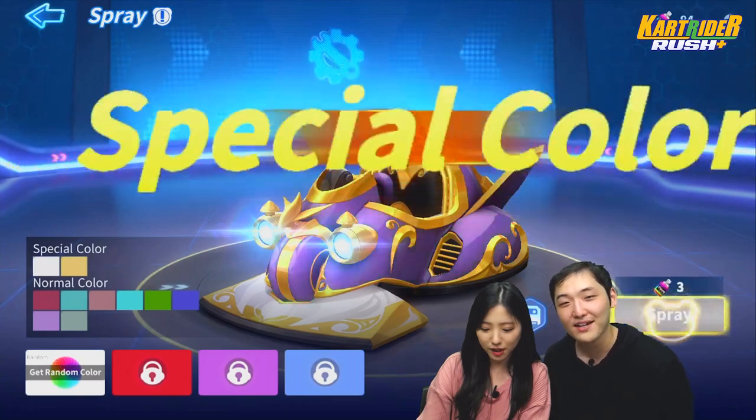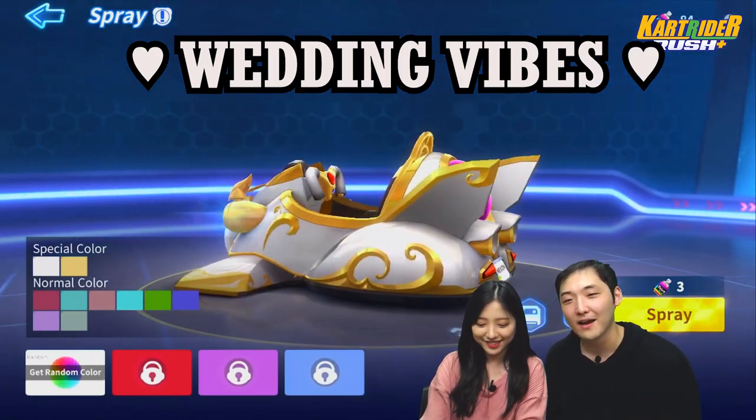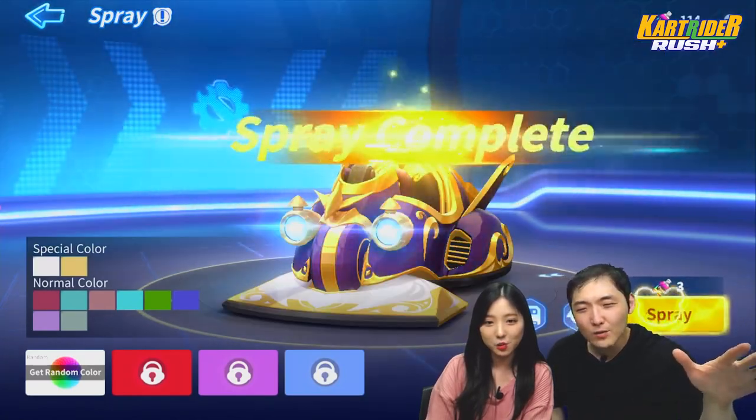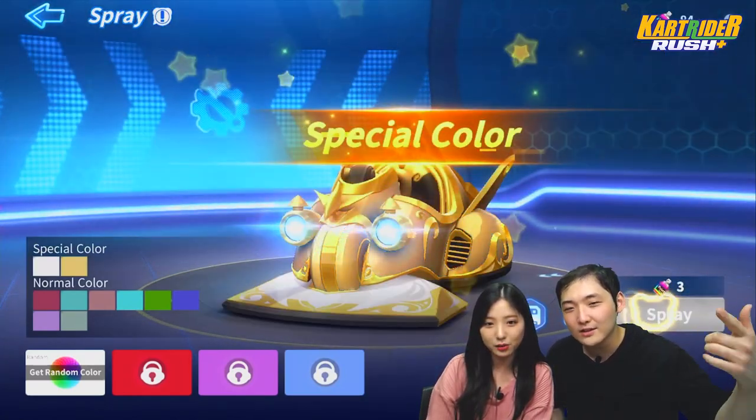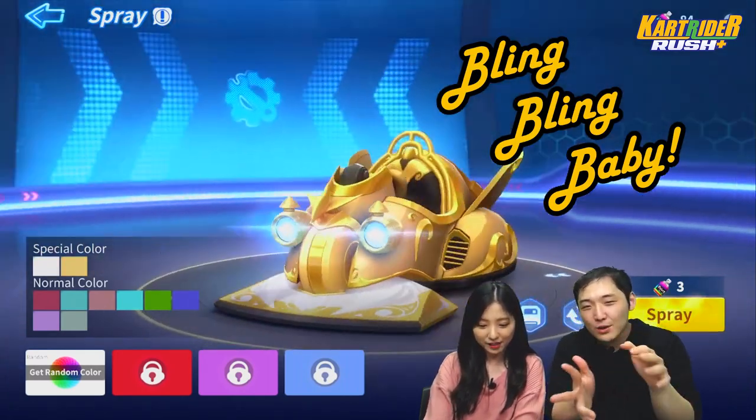Use them sprays! Oh, the white one! Yeah, wedding vibes! Alright, next one is beige or yellow, whatever it's called. Let's go! Oh, it's like yellow gold! Yeah, it blends with the gold stripes.